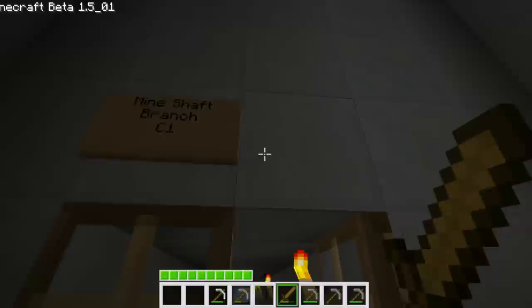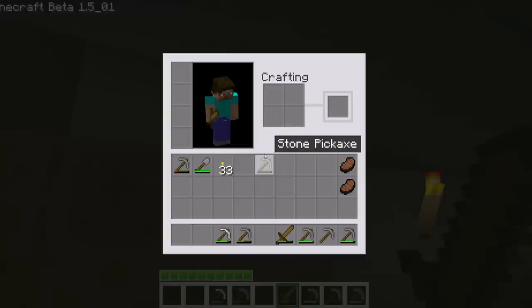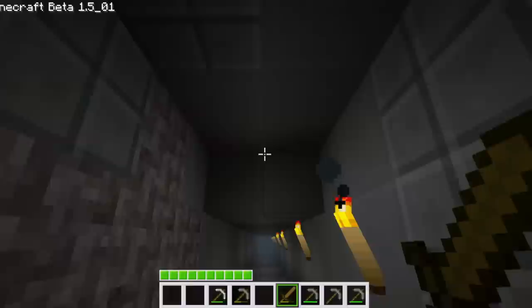It's getting dark, so it's a good time to go down. This is my mine shaft branch C1 — I'll close the door. This was probably one of our longest mine shafts. I'll bring my wooden sword just in case to fight off anything. Brian said there were spiders when he was on earlier and checked it out — said there were a lot of spiders — but I haven't seen any yet.